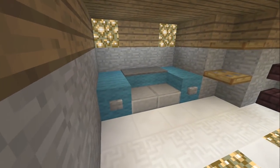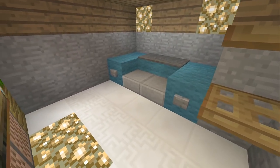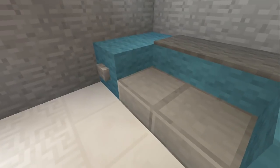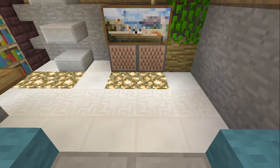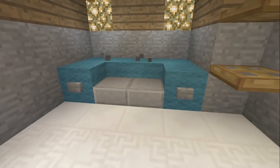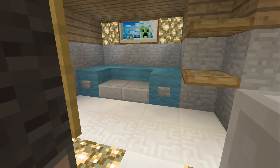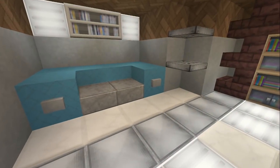At number 10, we have something that I've been using for a while and it is a couch or a sofa. These furniture ideas are going to get a lot better as we progress through the top 10, but these first few are going to be pretty simple but still quite interesting. A lot of people normally use wooden stairs to make a sofa, but this looks so much better. It does take a little bit more room up, but with the buttons it makes it look a little bit different.